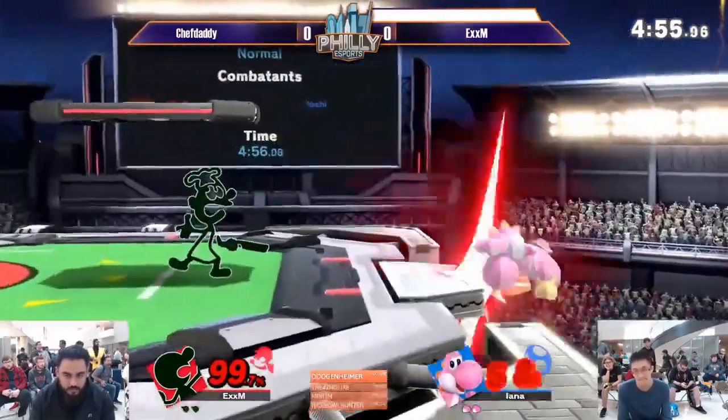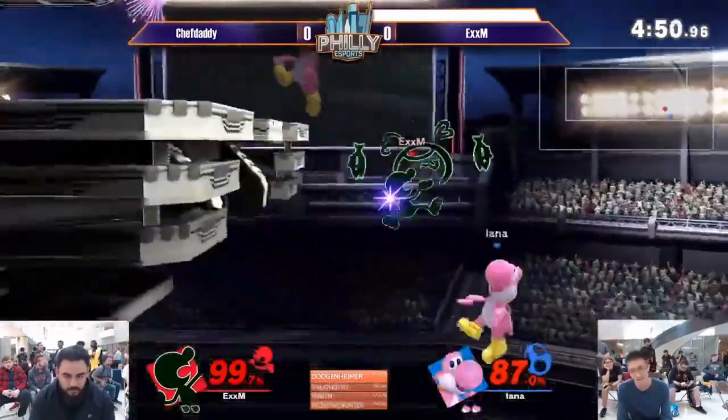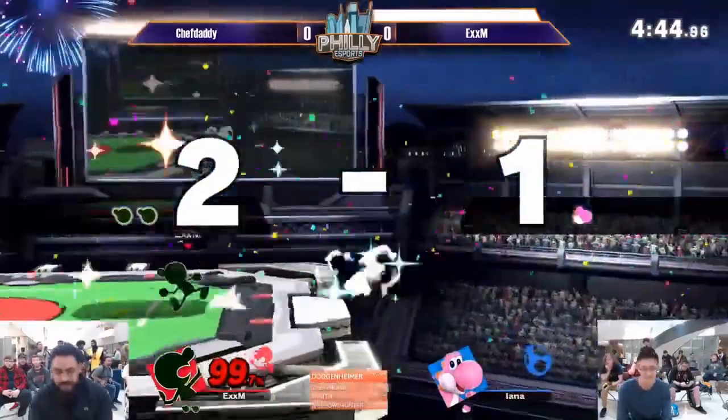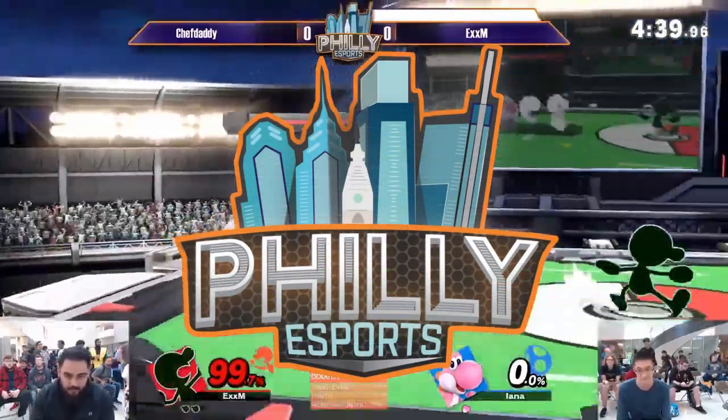Good dash, flipping out — look at that, flipping that bacon for the edge guard. God, you look hungry Yoshi. You look awfully hungry boy. This is insane edge guarding coming out of XM. That was beautiful, look at that.